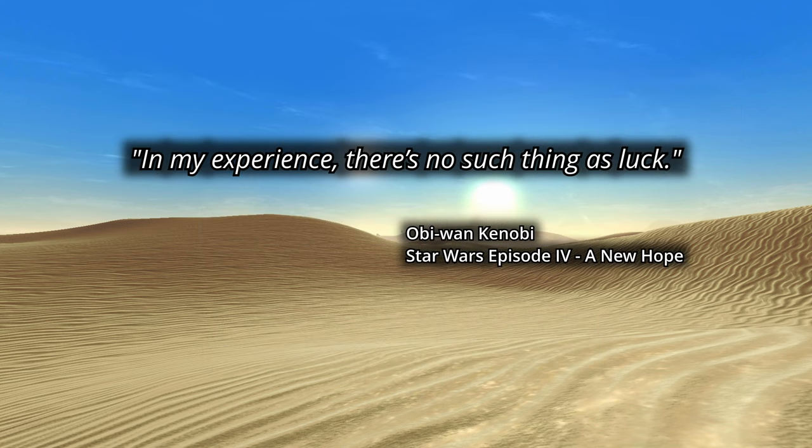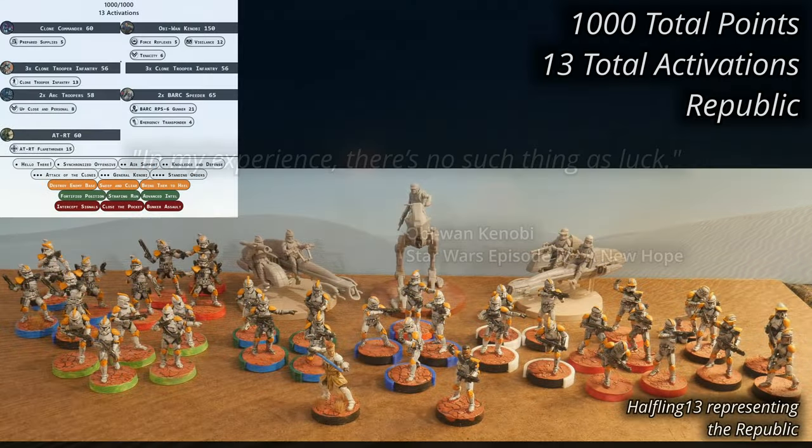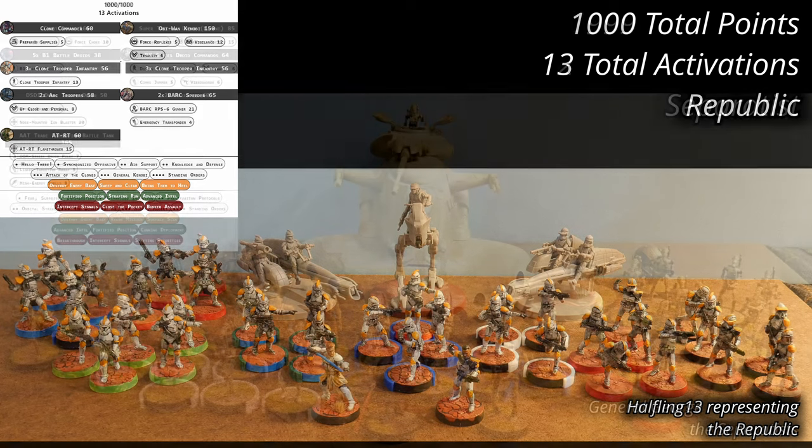Gray objects and rocks provide heavy cover with a few scattered pieces of light cover. For the Republic, General Obi-Wan Kenobi is leading the clones with support from a clone commander. The expedition has been outfitted with six units of clone trooper infantry, two units of ARC troopers, an AT-RT with a flamethrower, and a pair of BARC speeders for flanking. The army list comes in at 1,000 points with 13 activations.